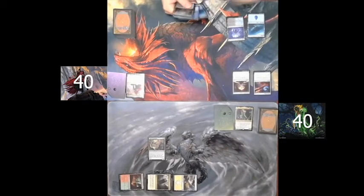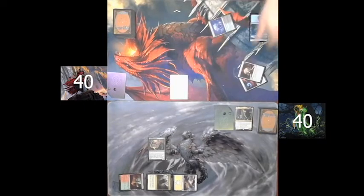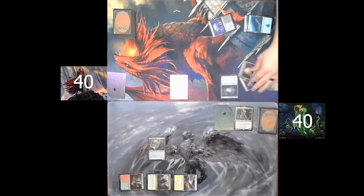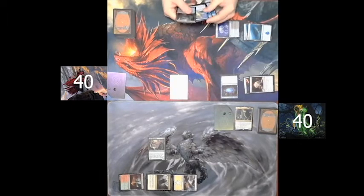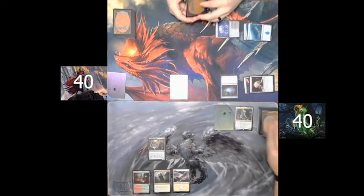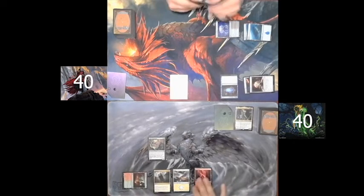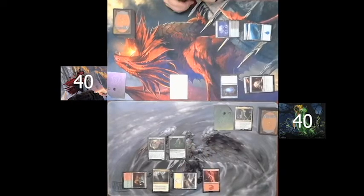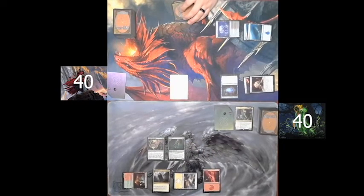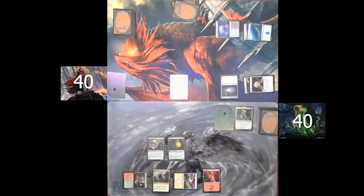Spartan plays an island for turn. He taps for four to cast Anawan the Ruin Thief, then taps for two more to play Military Intelligence, and passes. I draw for turn, play a mountain from hand, tap for three to play Fertilid, which comes into play with two +1/+1 counters on it. And I pass.